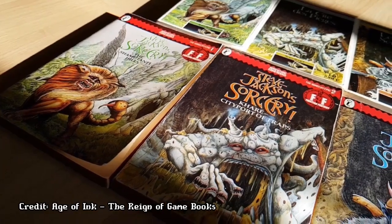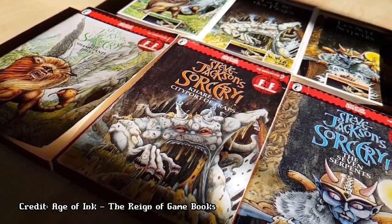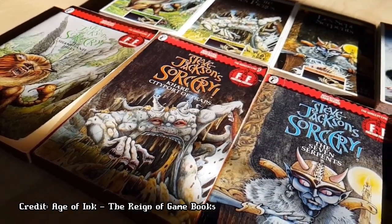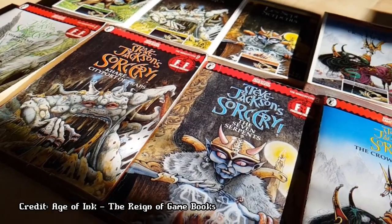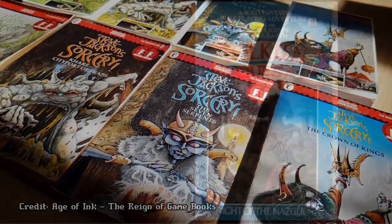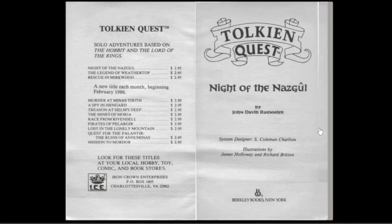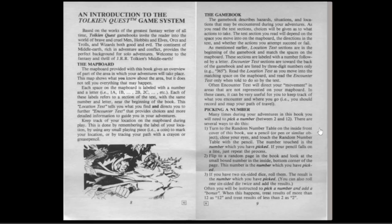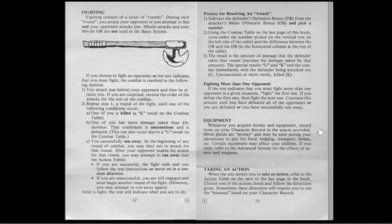Some of you might not know what a game book is. Essentially, it's a game that you play within a book. The readers can affect the outcome of the book's story by choosing different paths in its branching narratives. They can also do battle against a myriad of foes with their book's battle system, and some even have crafting mechanics and inventory management.